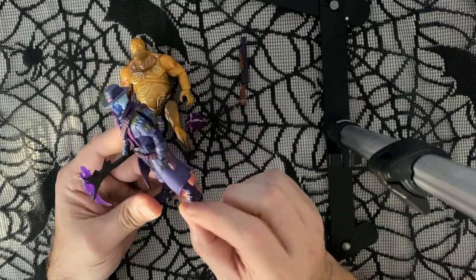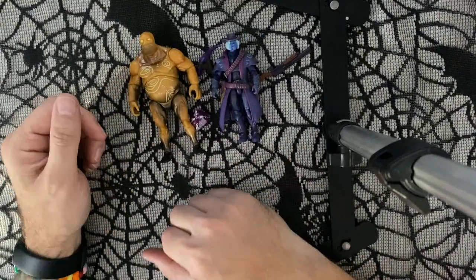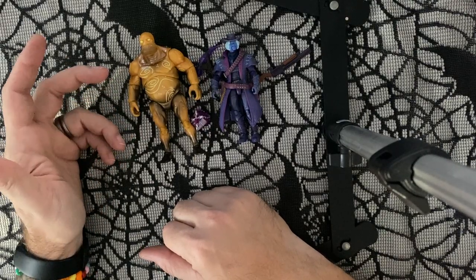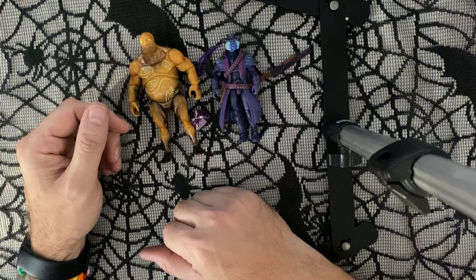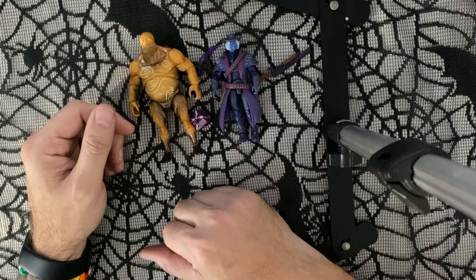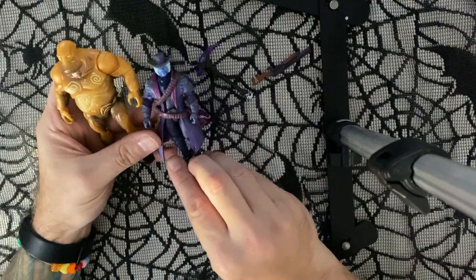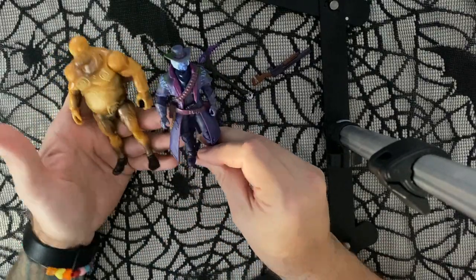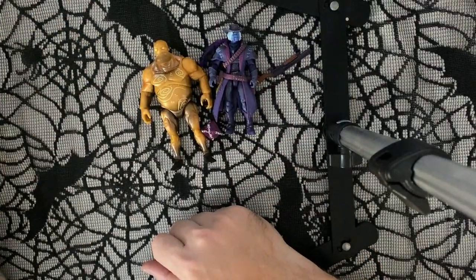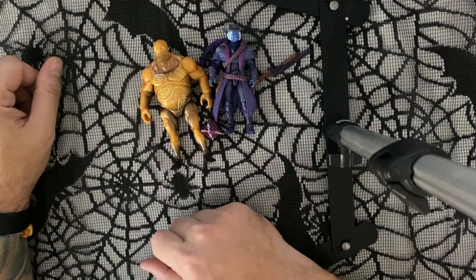So I'm definitely going to swap the legs on this and then paint it up. Super quick — I like them, they're neat. I ended up getting it super cheap. It was marked at 27, but I used all my discounts and a Target coupon and got it for like 15. For 15, it's worth it. For 27, I don't know if it's worth it, but you get two figures, so I guess it is. Fortnite Deadfire versus Mega Cube Brute. Take it easy, everyone.